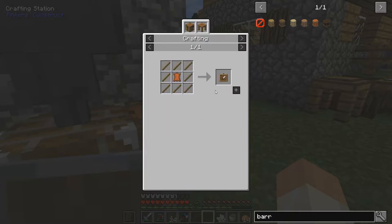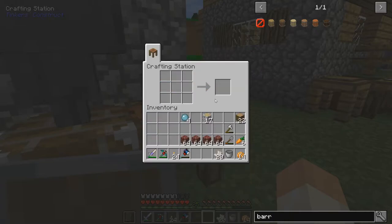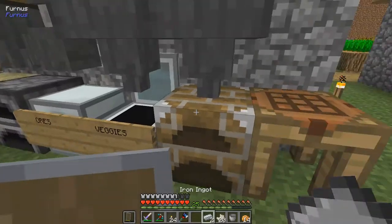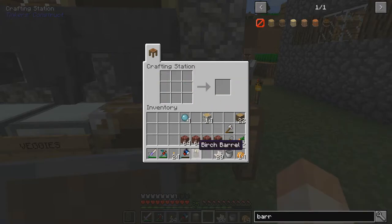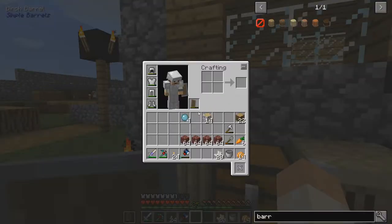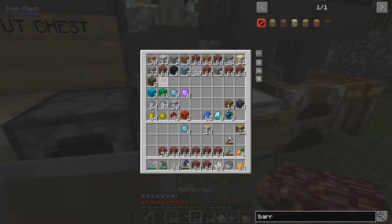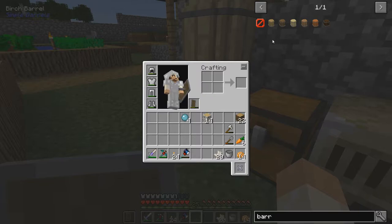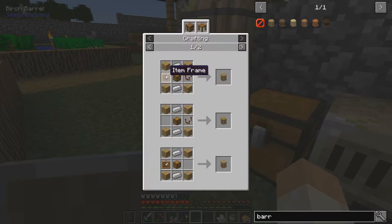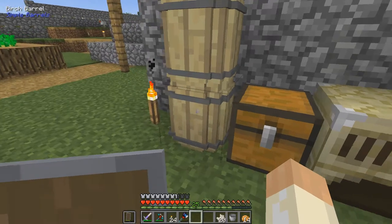Right now I don't have any leather. So I'll make one more - probably need it anyway eventually. You make it like this, and then two of these - birch barrel. I don't remember the exact amount that we can fit in there, but it's quite a lot. So you can add the item frame and the comparator later on, or build them directly. That's quite cool.